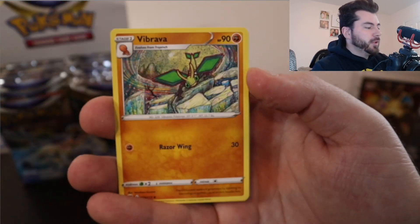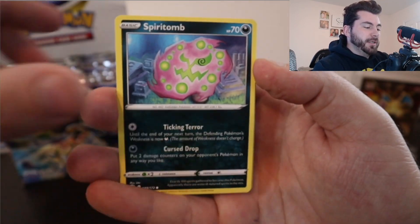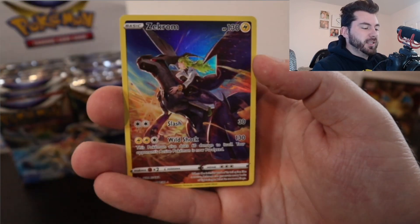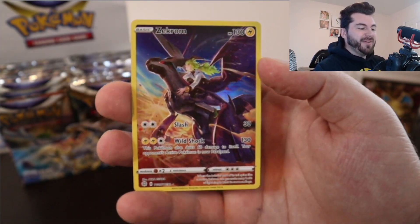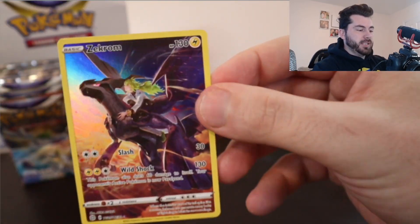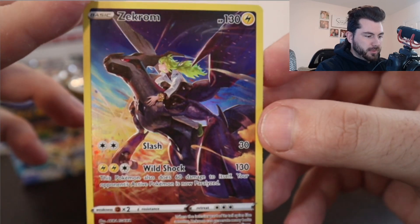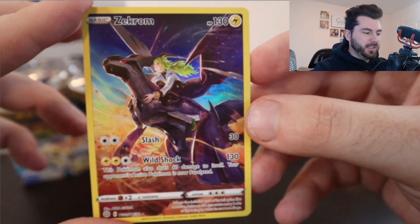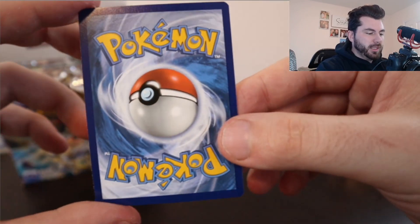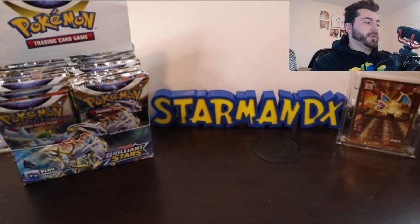Ultra Ball is reprinted — one of the better cards in the meta as well, so now it'll be playable in standard format, which is basically just the newest sets that are released. And there we go — a Zekrom character card! Let's see what's behind it. A Luxray, which is fine, but I just want to take a closer look at this. That is just beautiful. Is that N on it? I don't know for sure. But from the Black and White era, Zekrom's back is looking spicy, and these are cards I'm just really looking forward to having.